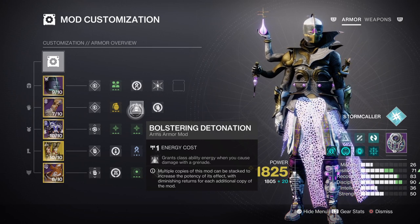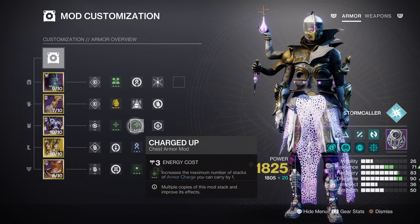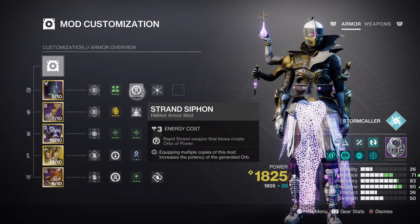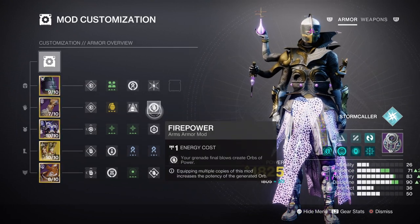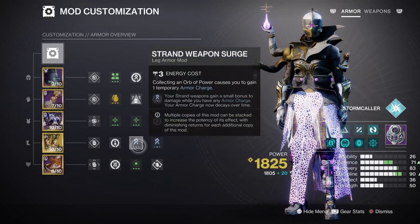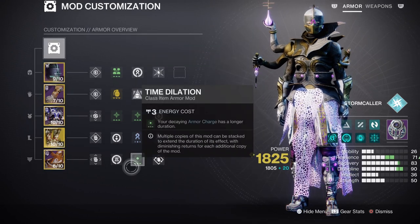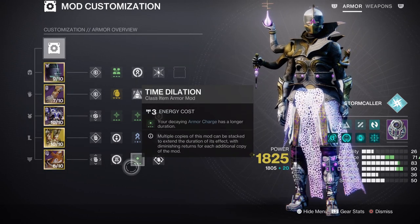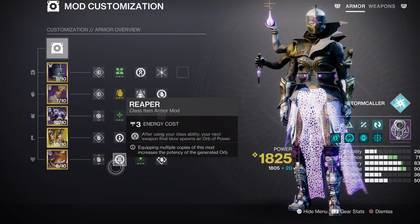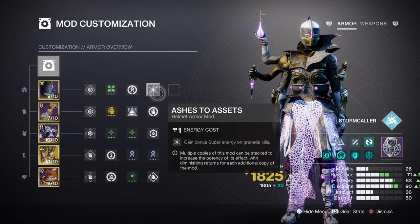For the armor charge system, Charged Up x2 allows you to hold on to more armor charges as you play and collect them. Have any Harmonic or Strand Siphon mods for creating orbs via your weapons, and Firepower mods for creating charges from grenade kills. I would also advise adding the Strand Weapon Surge mod x2 to enhance your Strand weapon by 17%, with Time Dilation for an extra 5 seconds on top of our time-based mods. Lastly, the Reaper mod will help you get an extra orb of power while using your rift, and the Super energy mod will help you get super energy back fast so we can use and abuse as much as we like.